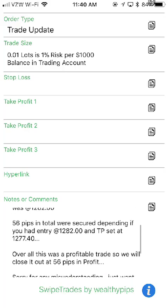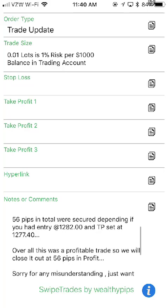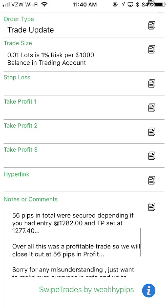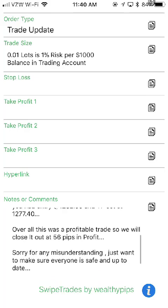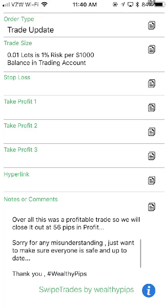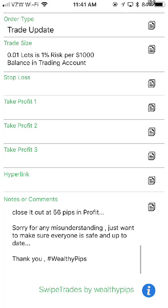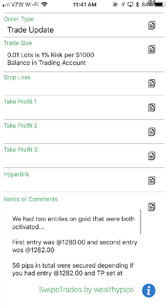56 pips in total secured, depending on if you had entry at that price and take profit set at that price. Overall this was a profitable trade, so we will close it out at 56 profit. Sorry for any misunderstanding, just want to make sure everyone is safe and up to date. Thank you.